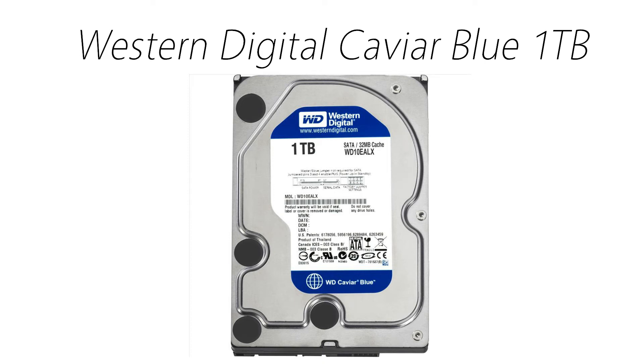Hard drives are simple components to pick as the prices stay fairly consistent. Once again I'm going with a 1TB Western Digital Caviar Blue. It's a very reliable hard drive, and a terabyte is plenty of space for your games, movies, music, and pictures. There is a small difference between the Caviar Blue and the Caviar Black, which is around $20 more. Unless you get a good deal or just want that small bump in speed, go with the Black; otherwise you'll be perfectly fine with the Blue. The Caviar Blue comes in around $60.